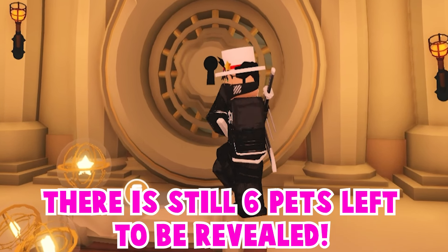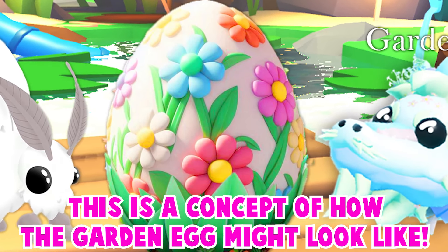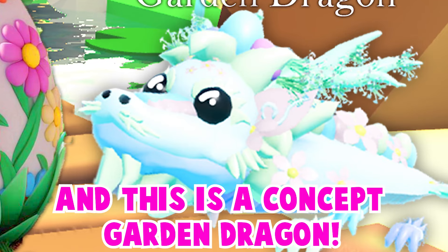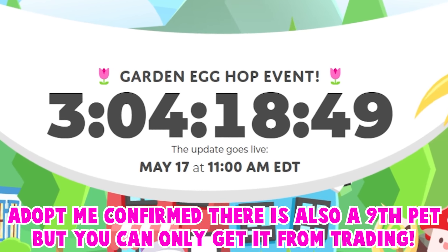There are still 6 pets left to be revealed. This is a concept of how the Garden Egg might look like. Here is a concept moth pet, and this is a concept garden dragon. Adopt Me confirmed there is also a 9th pet, but you can only get it from trading.